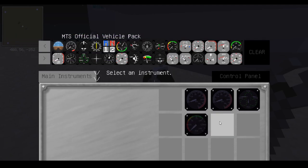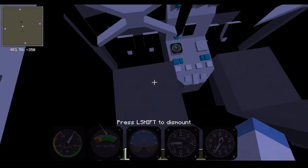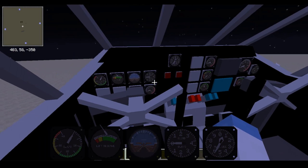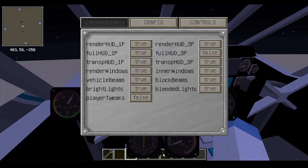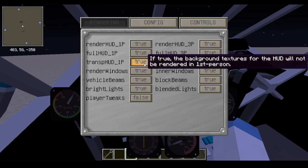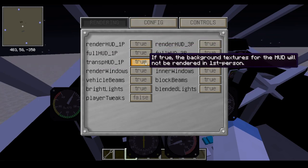I'll go ahead and add an oil pressure gauge and a temperature gauge just so we can see how everything works with these being separate engines. That is going to set you up with all the gauges. Now as you can see, we've only see the top row of gauges in the HUD. To fix that, go ahead and open up your P menu, go into rendering, and here the first three lines determine how the first person and third person HUD renders. The full HUD is set to false, so if I set it to true, now we can see all of our gauges.